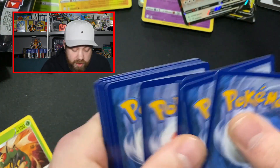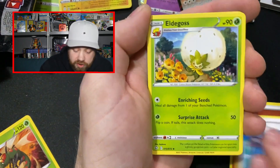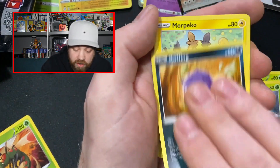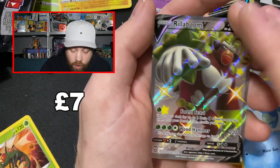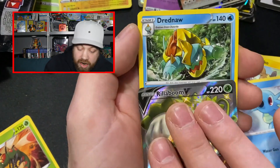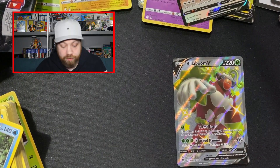Let's go! Four from the back — are we going to have last pack luck? I hope so. Rusted Sword, Eldegoss, Dartrix, Trapinch, Yanma, Cofagrigus, Morpeko, Horsey. What the hell? We've got a Shiny Rillaboom! That's — I think that's eight out of ten packs we've had some sort of hit. And then our regular rare is a Duraludon. Oh my god, guys — I cannot believe this.